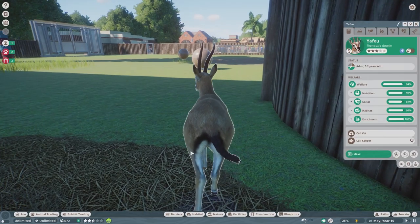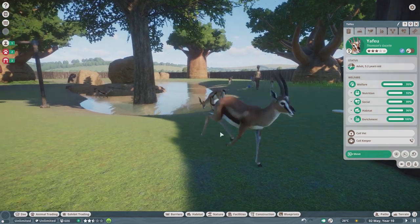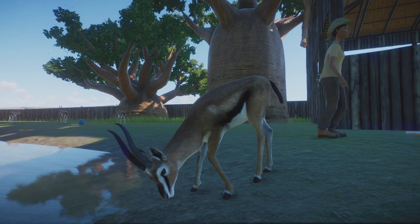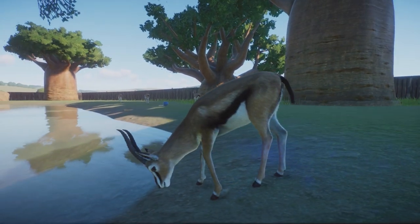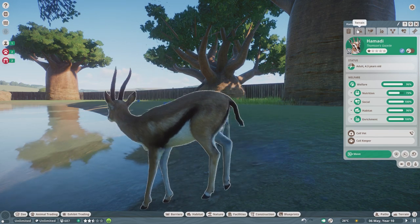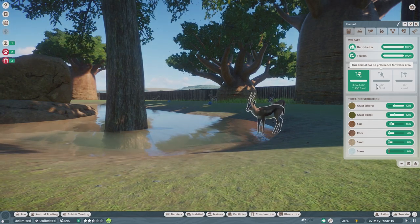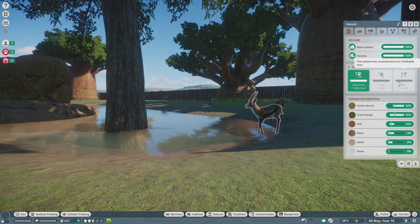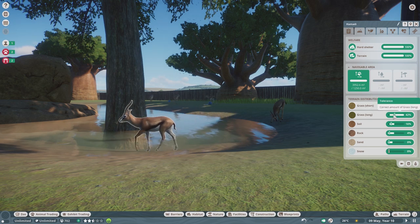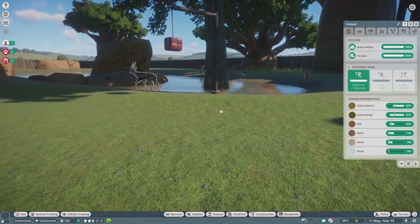These guys like to live in big old groups. This is a Thompson's Gazelle — look at him, very happy, there's a bunch of them around. They like short grass, a lot of it; long grass, a lot of it; a little bit of soil, a little bit of rock, a little bit of sand; no snow. So these guys are quite easy to get sorted — they like a big area.